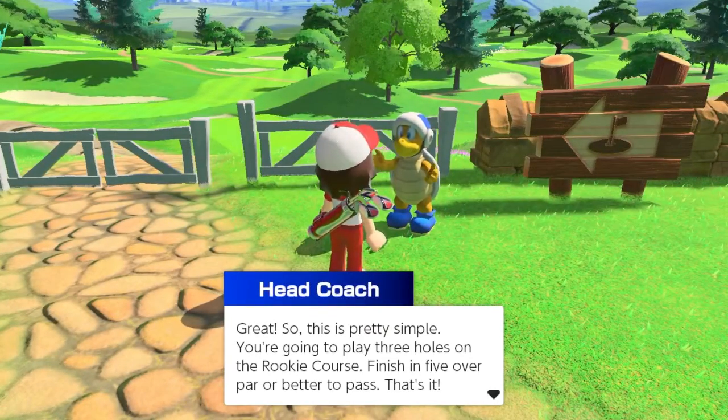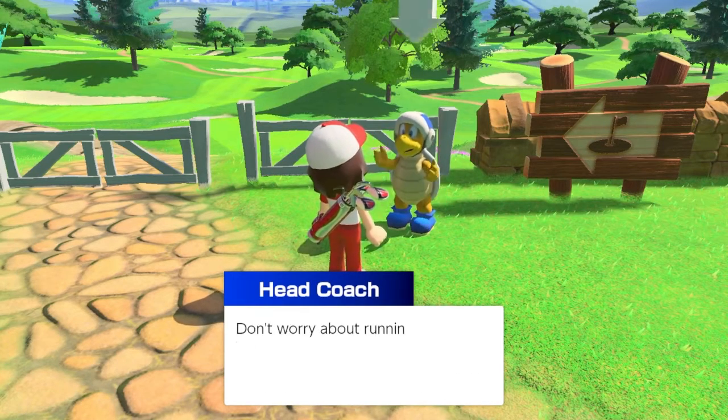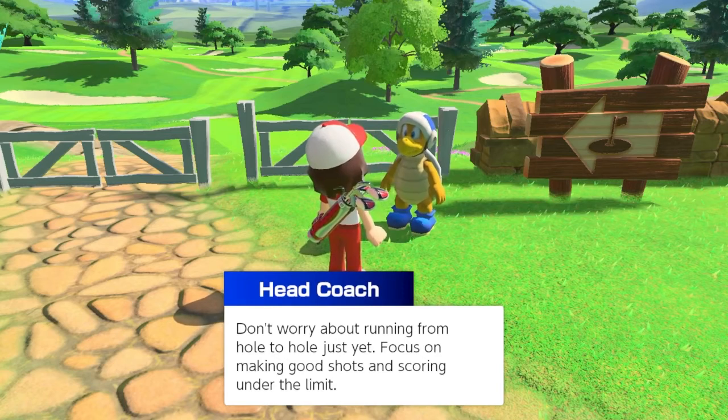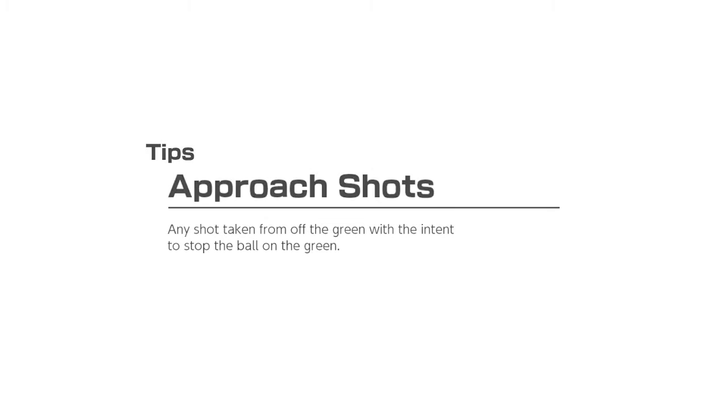Great, so this is pretty simple. You're going to play three holes on the rookie course. Finish in five over par or better to pass. That's it. Don't worry about running from hole to hole just yet — focus on making good shots and scoring under the limit. Okay, five over par or better. Here we go.